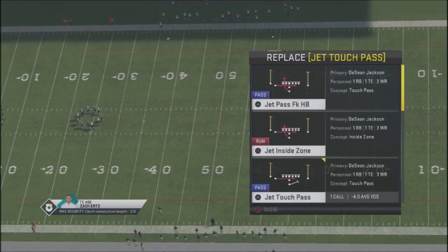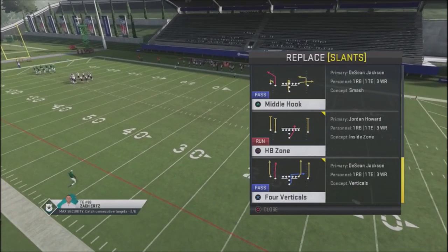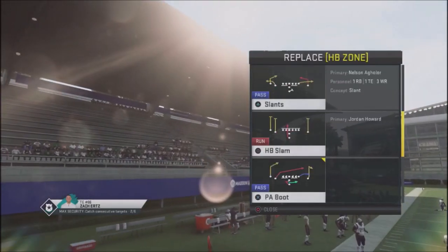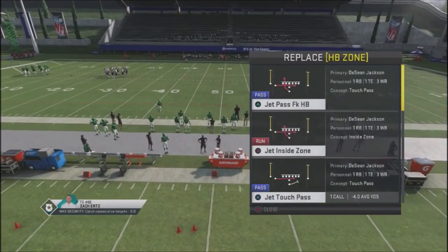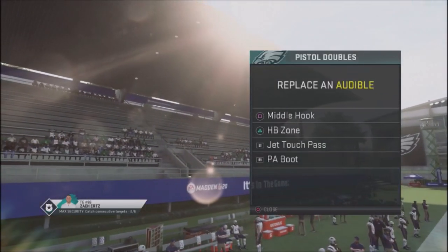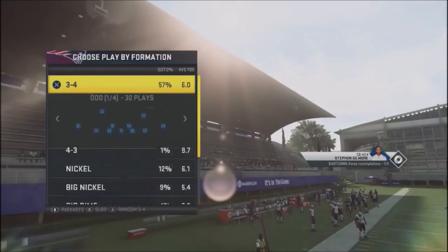The Pistol Doubles comes with standard plays: slants, four verticals, and halfback zone. We're going to remove the slant and put the middle hook in. What I like about middle hook is I've got a way to attack my opponent to the corner, some flat routes, and a nice route over the middle. Halfback zone stays in as a nice inside run. We're also adding the Jets touch pass and replacing four verticals. So our base plays are: play action boot, middle hook, halfback zone, Jets touch pass, and halfback slam.